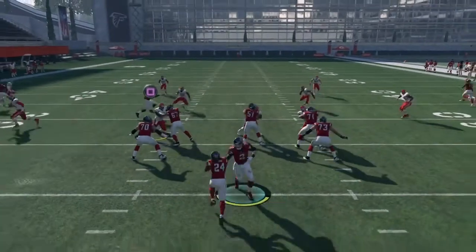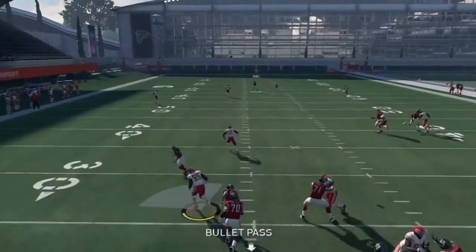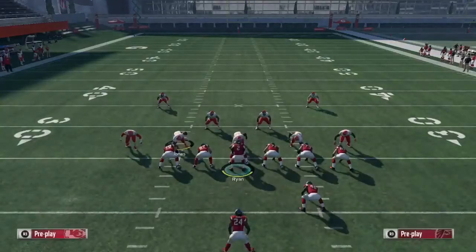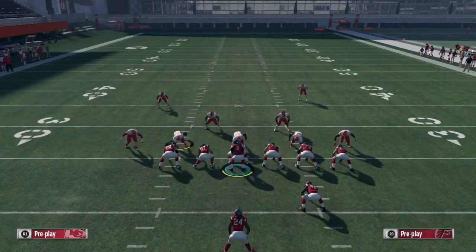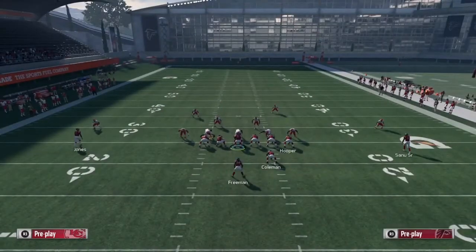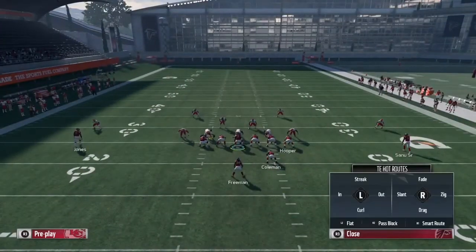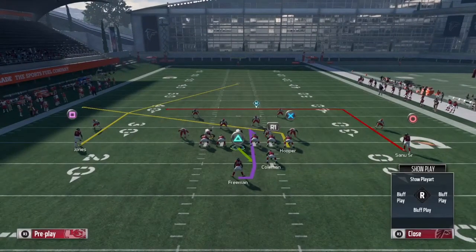Just snap the ball and bomb it deep to Muhammad Sanu for the one-play TD. Boom, dots for days. Y'all see straight up money. If you want, you can max protect — block R1 and send two people on the route, or put X on a slant. Anything you want to do is up to you, as long as you know what coverage your opponent is running.